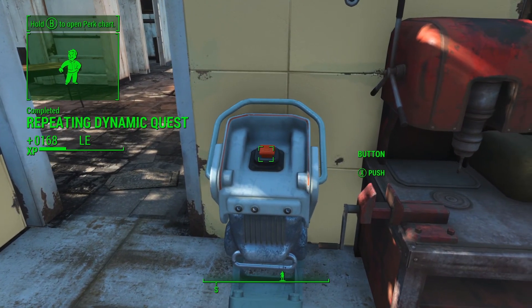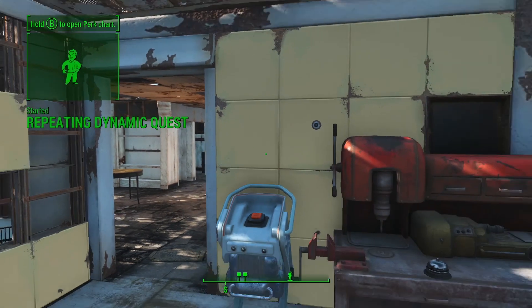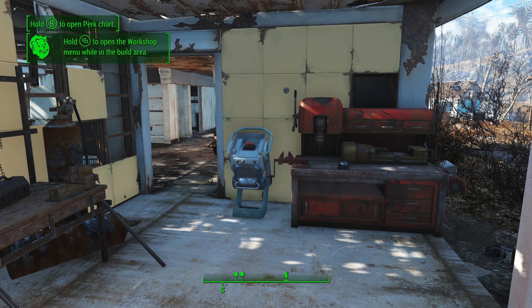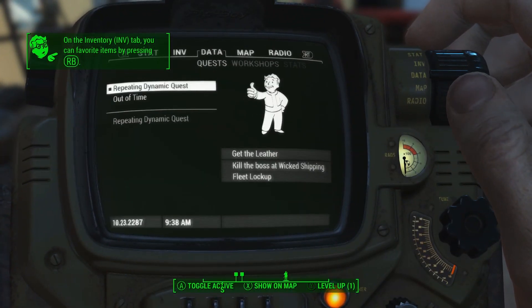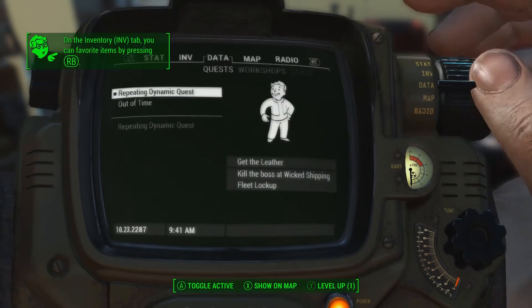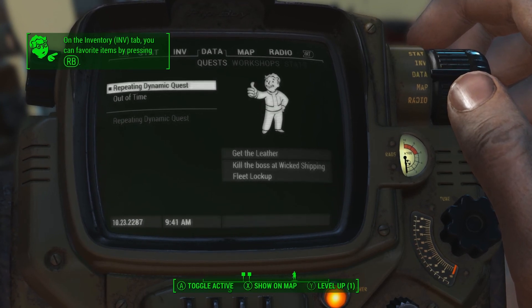We wait for the UI to clear off, then push our button again. And there it goes — starts right up again, sending us back to Wicked Shipping Fleet Lockup because I didn't actually go clear it. Based on the conditions we have set up, if I went over there and cleared it, it would pick somewhere else. We can also see it picked a new dynamic item — it said leather this time. And if we click the button again while the quest is still in the log, it doesn't duplicate — a repeatable quest doesn't mean infinite copies can run simultaneously.